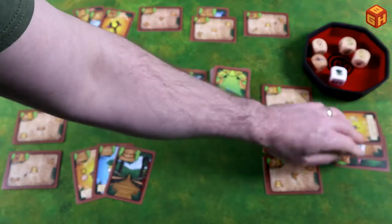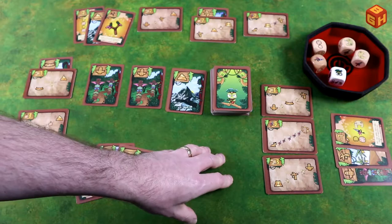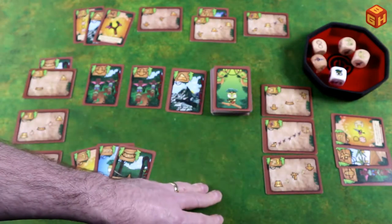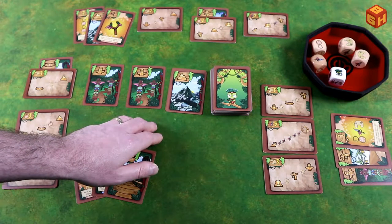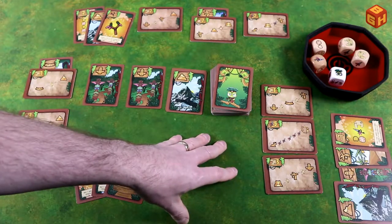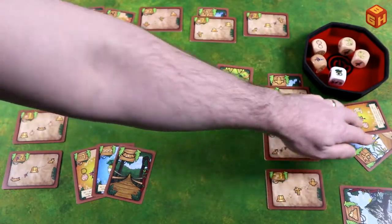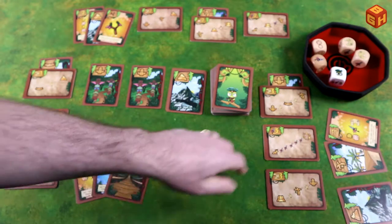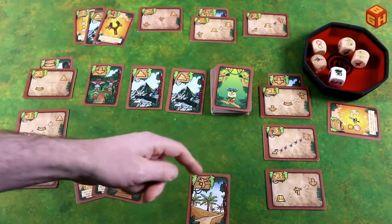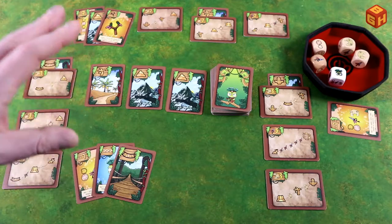The third player has a totem, a palm tree, and a minus-one card in hand. They draw from the draw pile and get another mountain they can't use immediately. They play their totem under one of their quests. Then they discard two cards that aren't helpful right away, strategically placing one on top of a market card that another player needs, blocking them. That's basically a round in short.